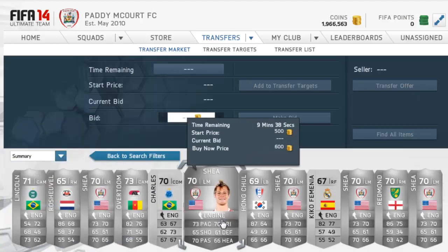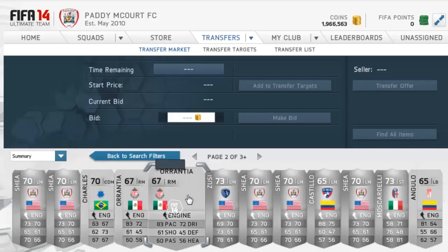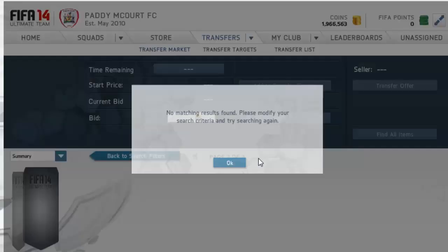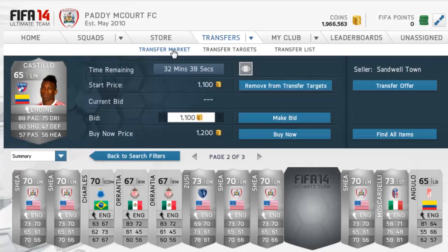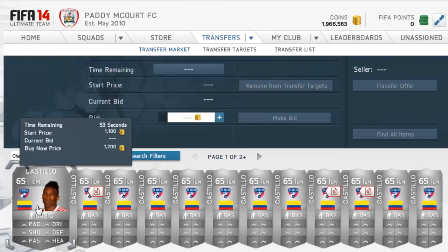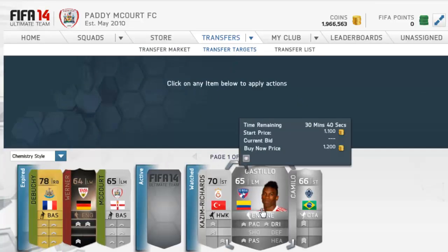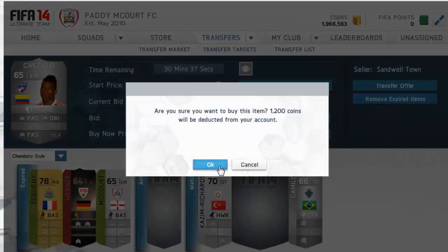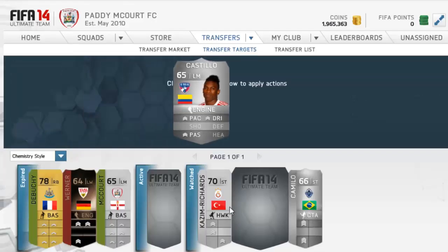To recap: what you want to be looking for is how much they go for before the chemistry style is applied, how much the chemistry style costs on its own, and how popular you think the player will be. Castillo is a prime example — he goes for around 1,000 coins and the Engine goes for about 1k, so you list him for around 1.8–1.9k. You're basically paying 200 coins for an Engine card. Always list for 12 hours so you don't have to keep relisting.